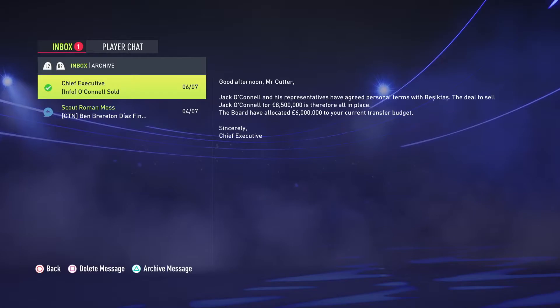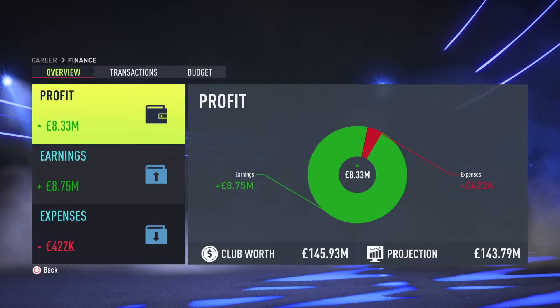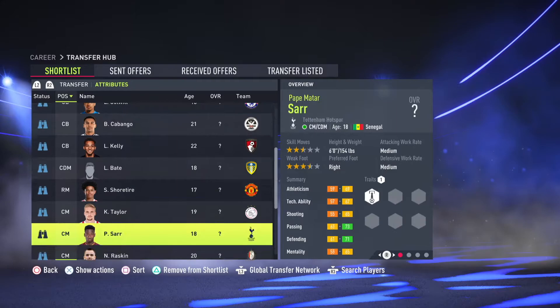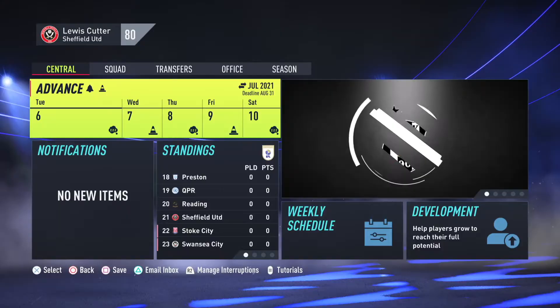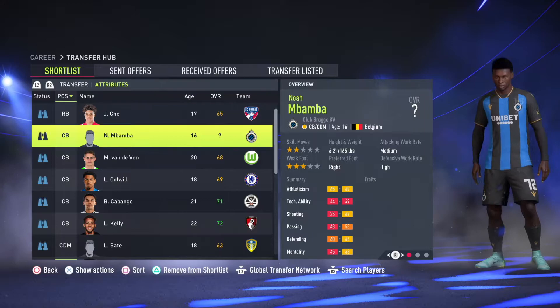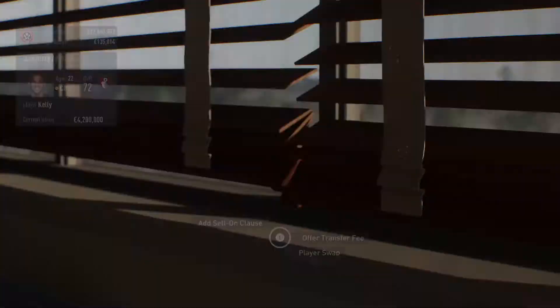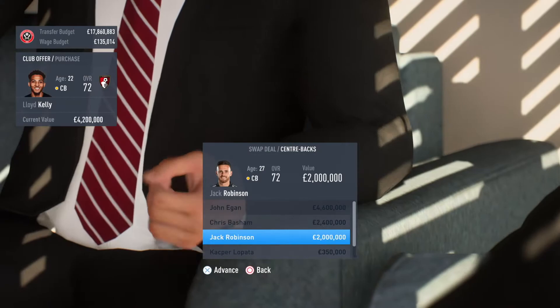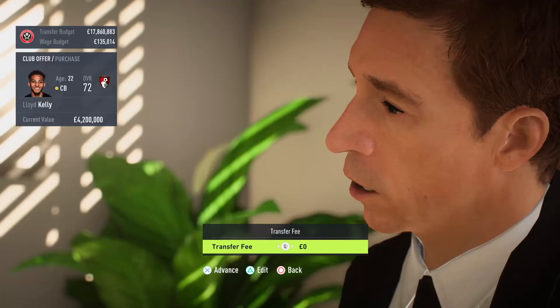So there we have it — O'Connell sold confirmation. We've got a big transfer budget now of around 17 million pounds and a good wage budget as well, so we do have scope for bringing in a good couple of players. After the sale of O'Connell I wasn't sure on who to sign. Van der Ven was a very solid option, but I decided to go with Lloyd Kelly. I think his rating is already pretty good, he's very young, and I feel like he would just be the perfect match for our team. So I decided to go with him and go straight into negotiations.